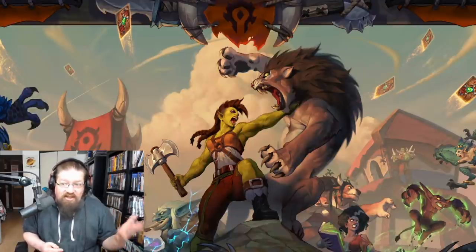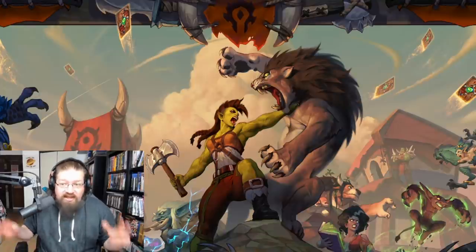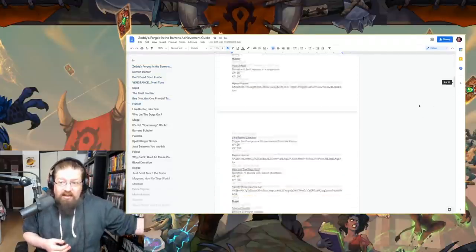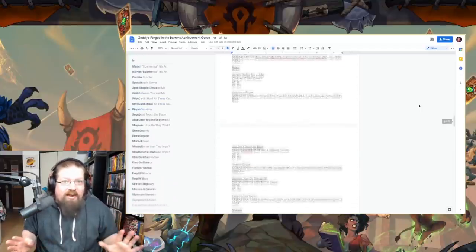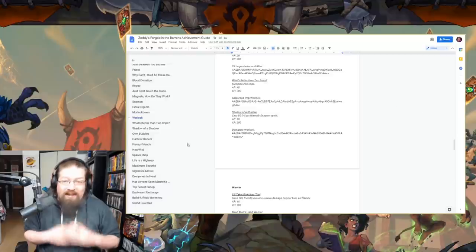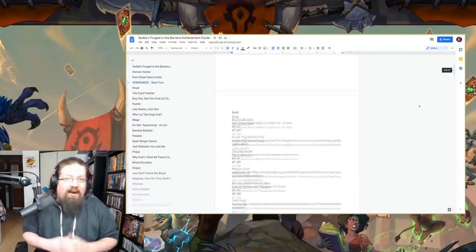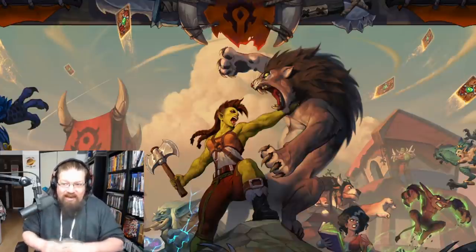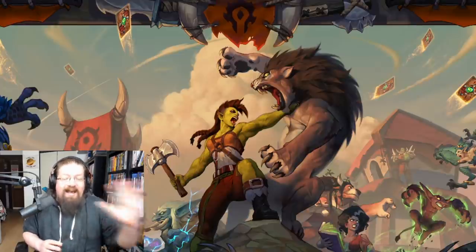This video's mentioned decks, descriptions, experience points, and achievement point breakdowns can be found on a Google document — the link is in the description below. I spent a lot of time making it nice and organized. I'd really appreciate it if you could drop a like or subscribe on the video. Let's take a look at every single achievement from Forge of the Barons class by class, and then neutrals. There should be timestamps if you want to skip ahead to a specific achievement.